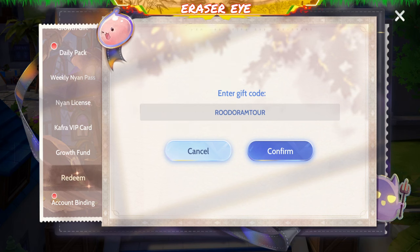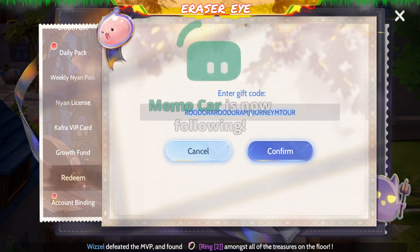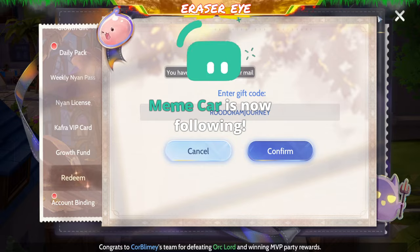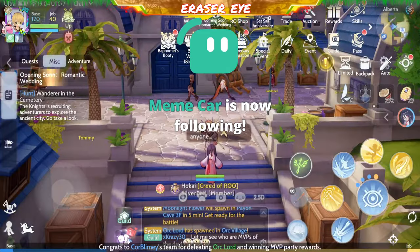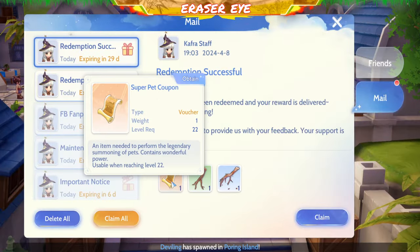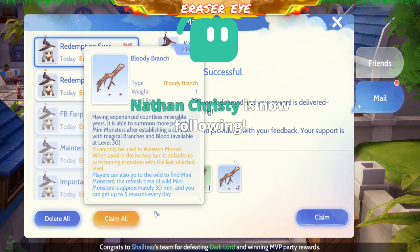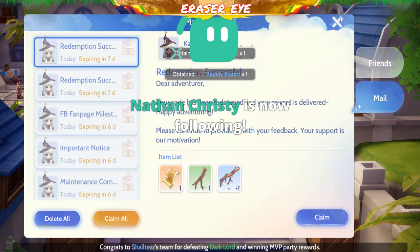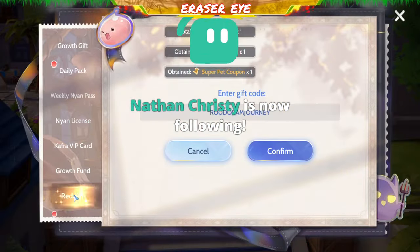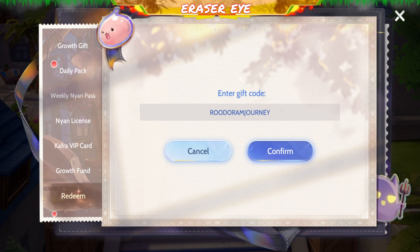Next na ating code: ROO Doram Journey. Ano bang meron dyan sa code na yan? Meron kang ESPET coupon, meron kang dead branch, at a bloody branch. Very good. So copyin nyo na itong code na ito — that's our second code for the day.